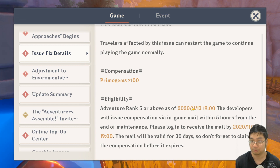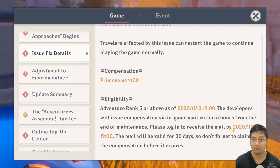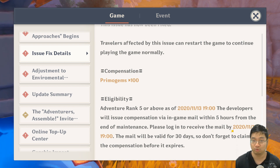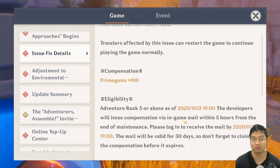Those primal gems will be available in-game in about five hours. They will go away if you do not log in and receive them by the 16th, so we have a three-day window to get them.